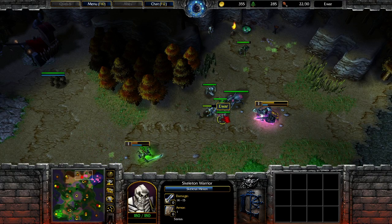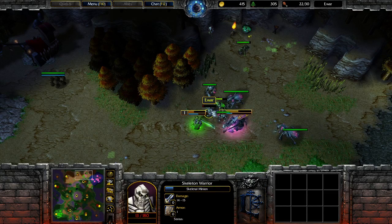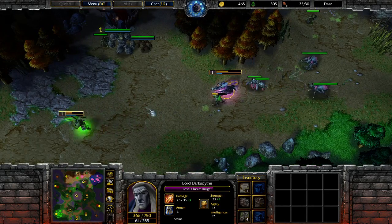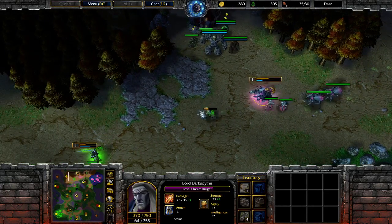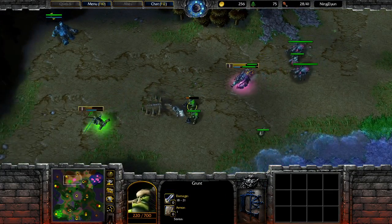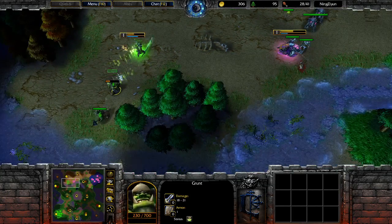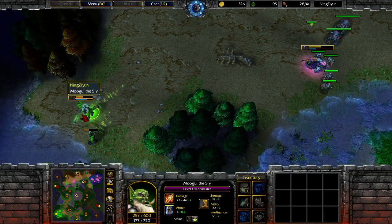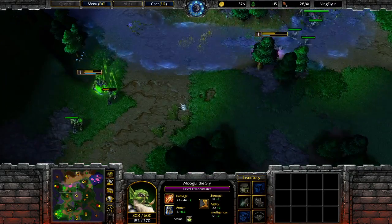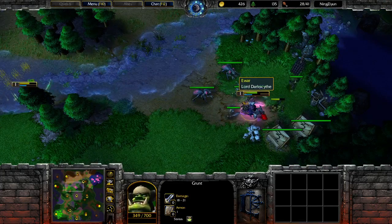We got a surround opportunity. Iwar closes it and he's going to get the grunt, but the skeleton will die here. He does not get the replacement off, so the grunt escapes. He is still getting a lot of damage done on the grunt, and there will be another coil soon. However, another 120 damage needed is kind of a lot, so he decides to just pull back. Ningxian gets his double salve off and will likely just wait till his heals get a little more value.